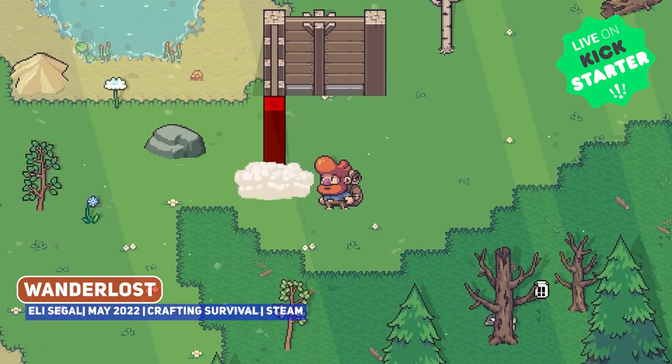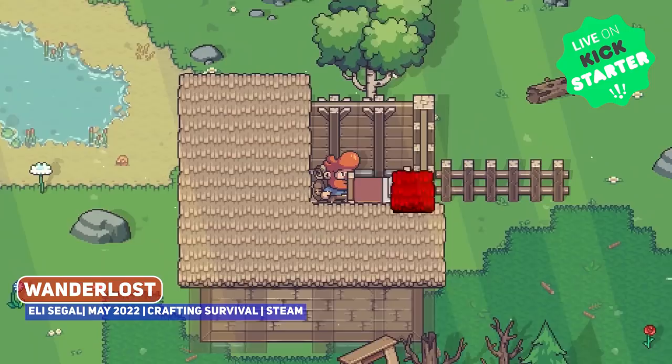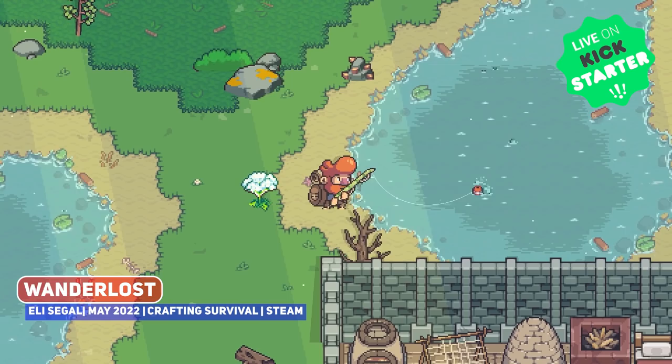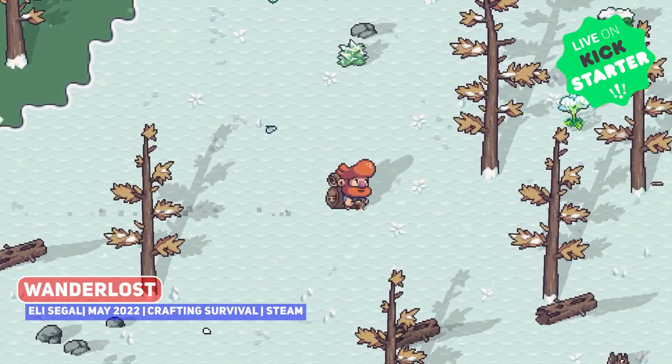The developer has found a clever way of implementing roofing in this, but do expect the must-have elements of chopping trees, hunting wild animals, growing crops, fishing, mining and crafting. It's an infinite, procedurally generated world, so story might not be the selling point, where the survival systems go beyond fatigue, thirst and hunger, including something called wetness as well as temperature, so it does have additional layers to it.